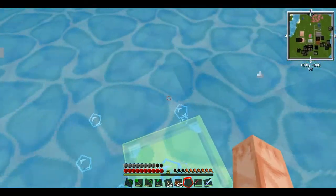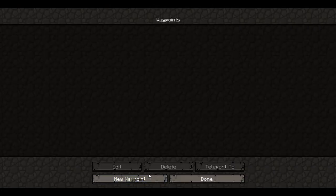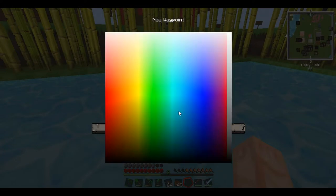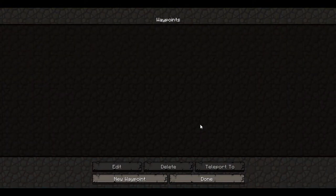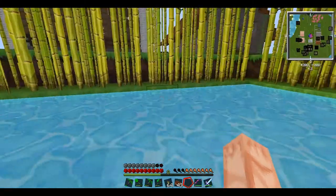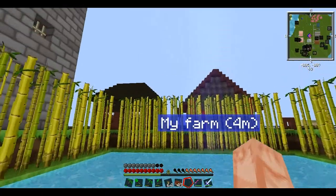This is my little sugar cane farm in the middle. I'm going to quickly stick a waypoint here saying 'My Farm.' I'm going to choose the colour blue. And there is our waypoint for the farm — so we'll always remember where to come.